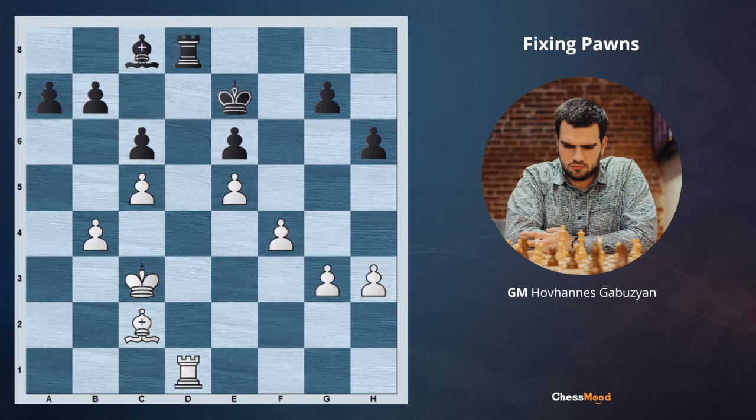Hello champions and future champions. Hello Chasmut family. GM Gabuzian is here with you, and in this video we are going to be having a daily lesson on making pawns fixed. In this position it is white to move.